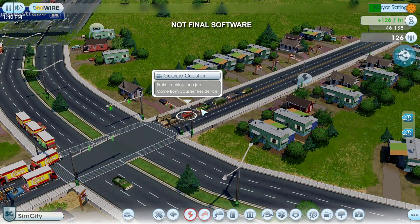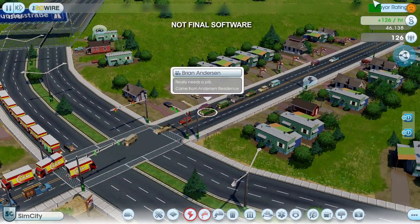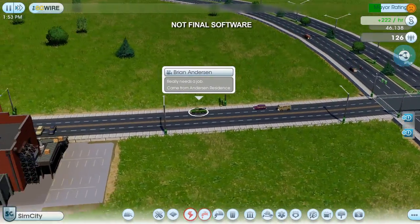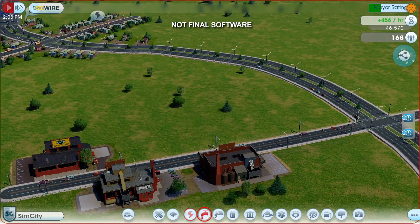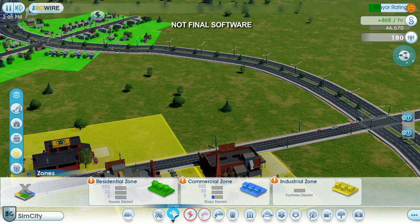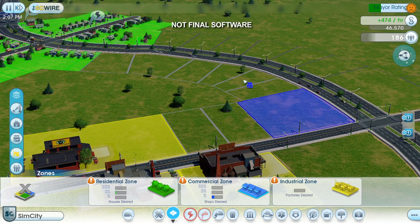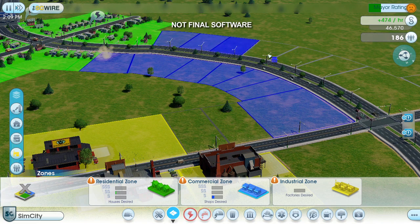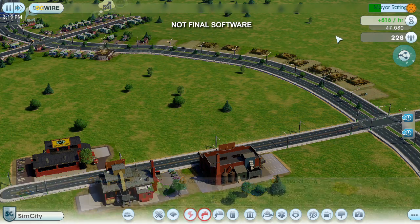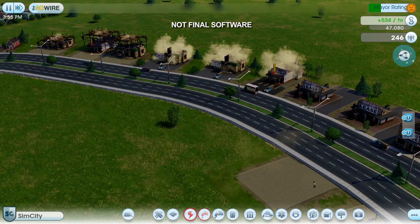Every sim in this game has a personal agenda. We can see what this sim's up to by clicking on him and following him around. Looks like this guy's anxious to get to his new job — looks like he found one. I also need to keep my sims happy. Once they get their paychecks, they'll try to spend their hard-earned money to buy happiness. Unfortunately, my city doesn't have any stores yet, so I'm going to fix that by placing some commercial zones along this main strip to make it easier for the sims to shop on their way to and from work. Not only can my sims shop here, but the commercial buildings are also going to attract tourists, which will benefit the casinos I'm going to build later.